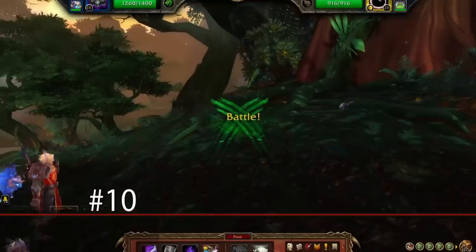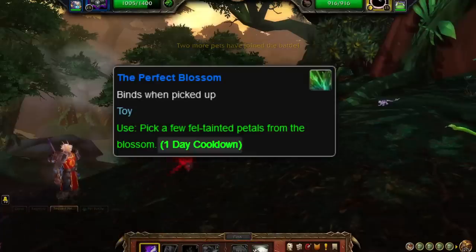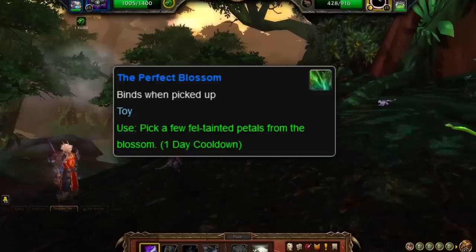To start off our list at number 10, we have a toy called the Perfect Blossom. This toy has a cooldown of 24 hours, making it only usable once per day. Just a spoiler alert — most of the toys on this list are all tied at 24 hours.